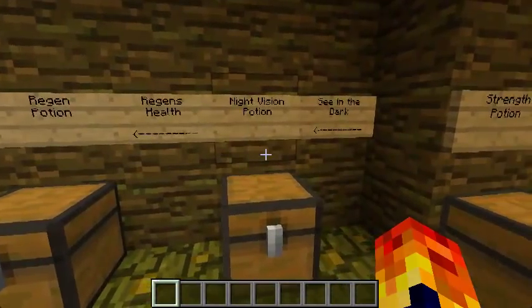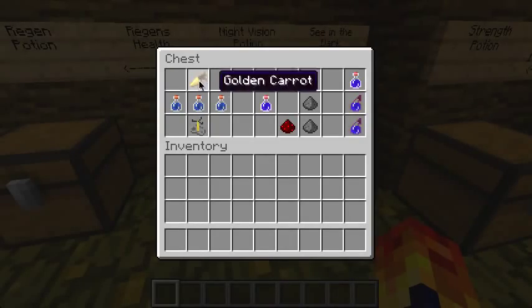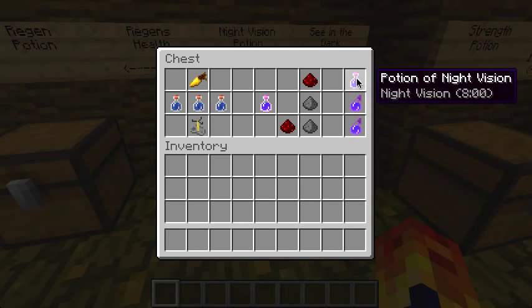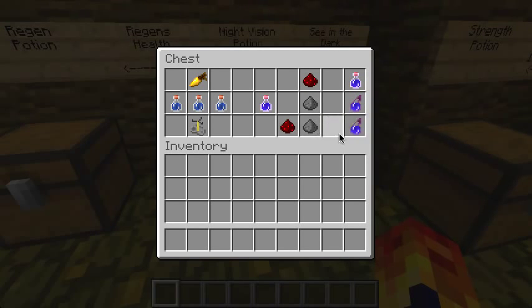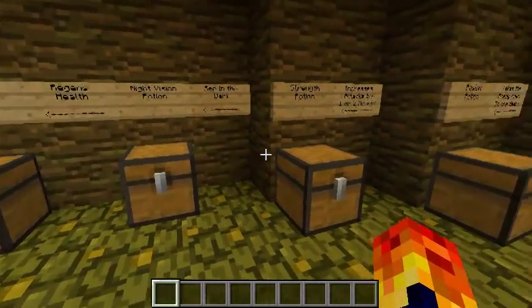Next we move on to the night vision potion — it makes you see in the dark. You need a carrot and a gold nugget, which makes a golden carrot. With awkward potions in a brewing stand it makes a potion of night vision. Adding redstone makes it last longer. Gunpowder makes a splash potion of night vision. If you're in a group, redstone and gunpowder together make it last 6 minutes as a splash potion — pretty cool.